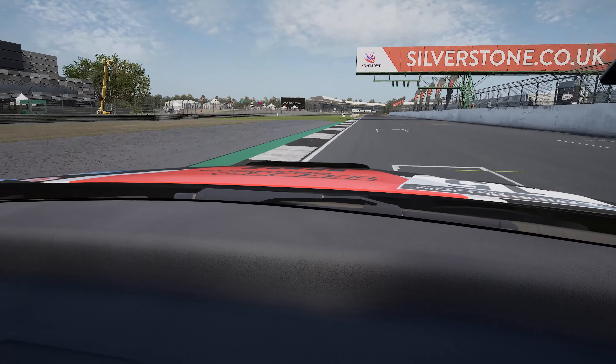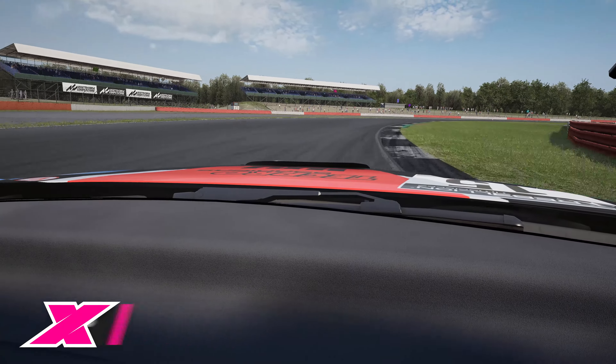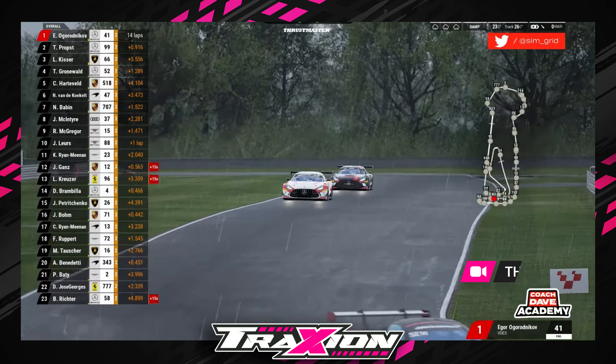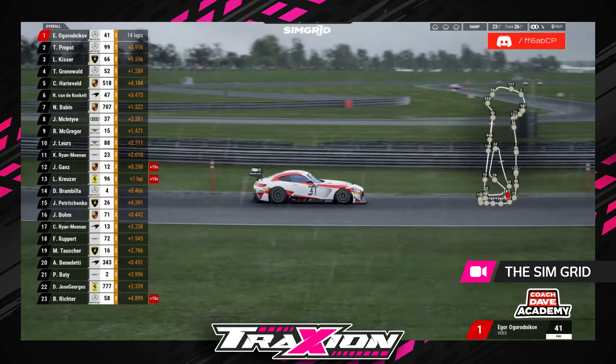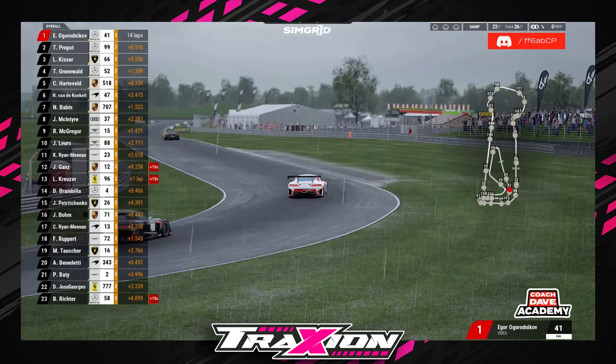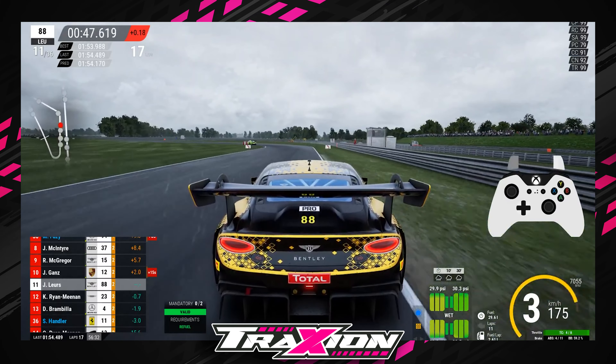If you want to be a top level sim racer, the first thing you're going to need is a wheel. I was watching an esports event on ACC a while back — a 90-minute race at Snetterton in GT3s with a seriously competitive field and tricky changeable conditions throughout. One driver who spent most of the race fighting inside the top 10 was Jason Lures, otherwise known as Black Gold Saw on YouTube.